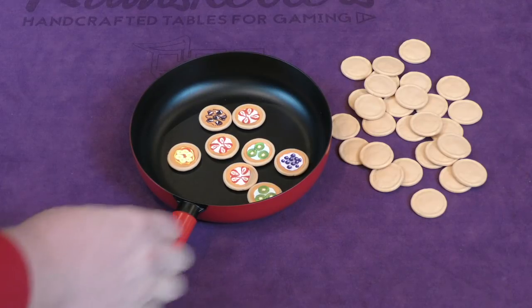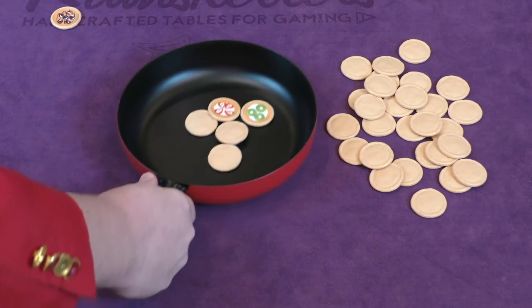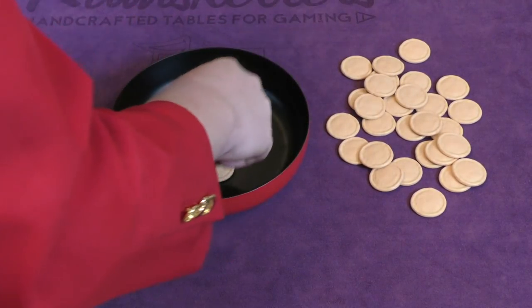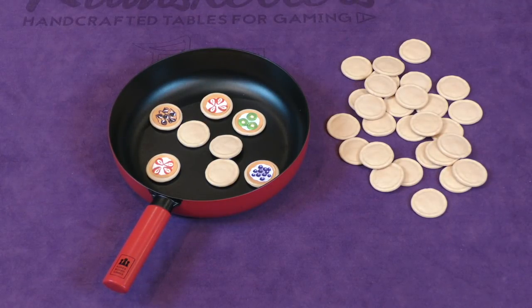The chef then does one flick to try to flip as many face down as they can. If any fall out of the pan face down, you put them back in face up. There must be at least two face down, otherwise you flick again. There are two face down.